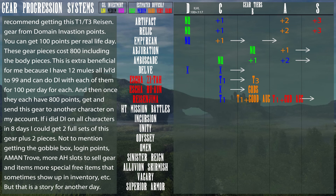Not to mention getting the Gobby Box login points, Amontrove more inventory slots to sell gear and items, and special free items that sometimes show up — but that's all a story for another day. Also check out another one of my videos under my Final Fantasy Miscellaneous playlist for an explanation on Amontrove. That should do it for this episode — thanks for watching, and I'll see you next time.